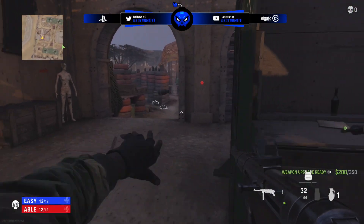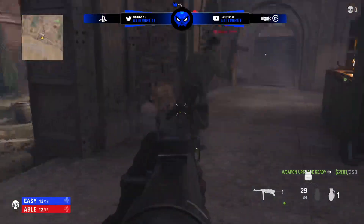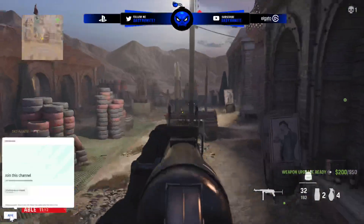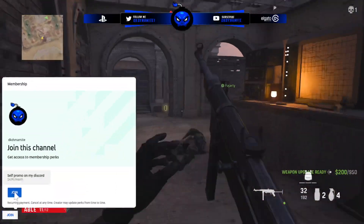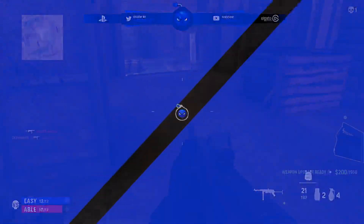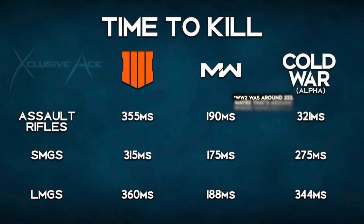My quick review of the alpha thus far is that it feels like I'm playing World War 2 on Modern Warfare's engine, but with Cold War visibility. The movement feels fine to me, but will probably be tweaked a little bit by the time the beta rolls around in a few weeks. The time to kill does feel like it's right in between Modern Warfare 2019 and Cold War, which people were asking for anyway. So I'm not sure why I'm seeing complaints about that over on Twitter and Reddit.